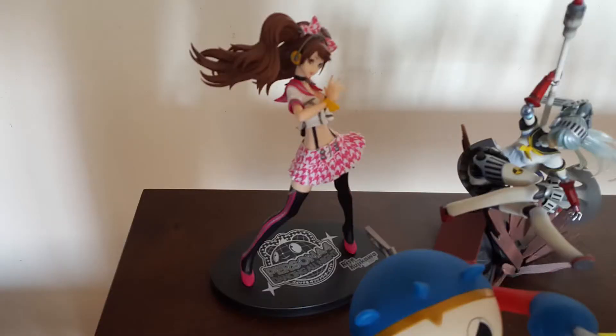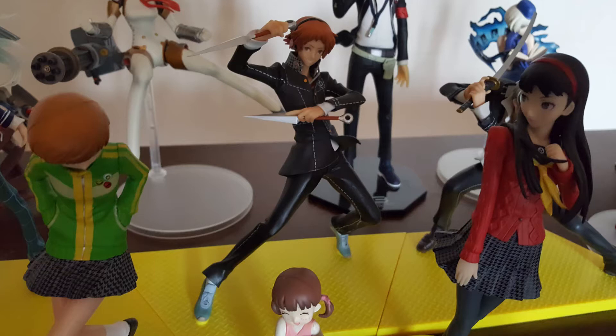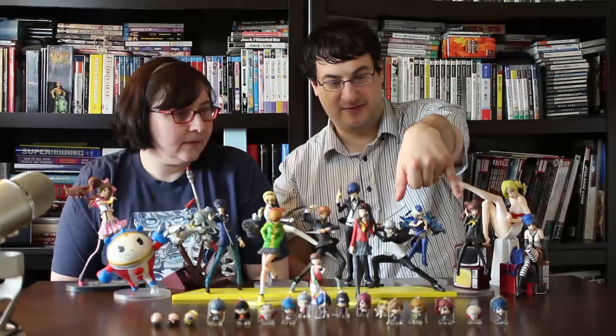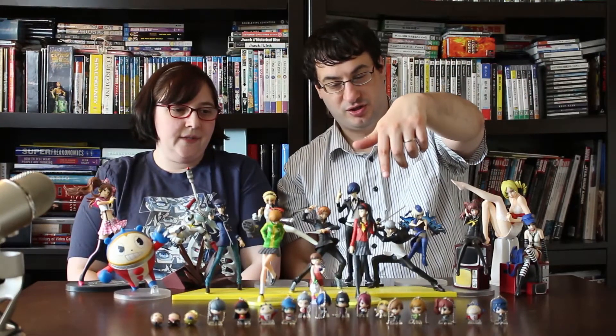I love the Risei figure so much that I also bought the Dancing All Night version of her — I try not to have doubles, but I make exceptions for favorites. Those two came together, and then shortly after we found Yu and Yusuke, which also came together. It's a bit weird because some of these are technically from the same set but have different bases. Some have decent-sized clear bases, while the big yellow ones are really annoying because they take up so much space on the shelf.